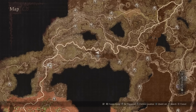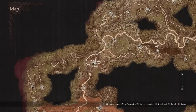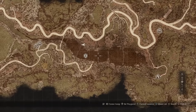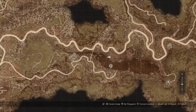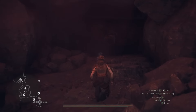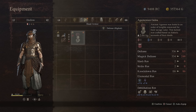Our next item is the Agamenium Gallia helm, found just east of the Checkpoint Rest Town. There's a river that runs under the bridge of the town — follow it east to find a clear lack of water. At the tip of it is where you'll find the chest with the helm inside. There's a cave entrance there, and inside the cave is the chest containing the Agamenium Gallia.